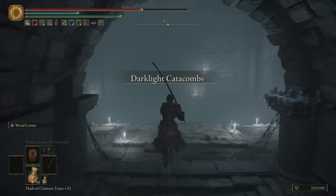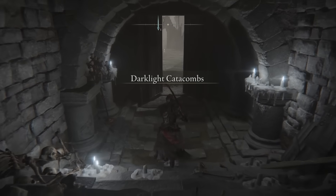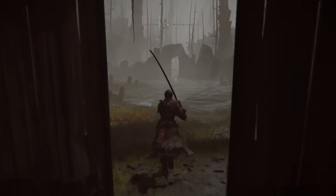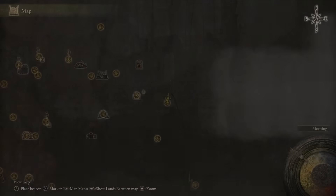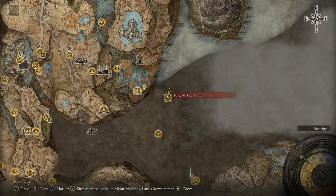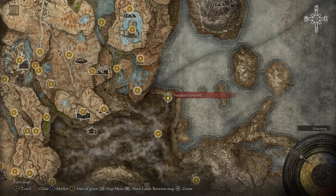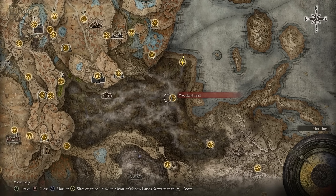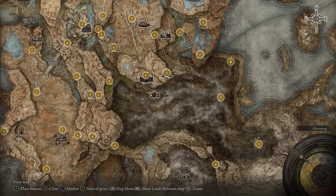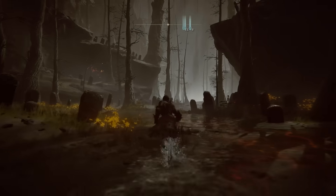This one is actually kind of straightforward — you're just going to keep progressing until you come out on the other end. After about three lifts, you'll exit the catacombs and you'll have to do a boss fight. Once you defeat this boss, you will get a Site of Grace called the Forsaken Graveyard. From this location, we're going to progress all the way to the next Site of Grace, just south of where we are, then go all the way to the west and then south. I'm going to run this pathway and speed it up so you can follow along.